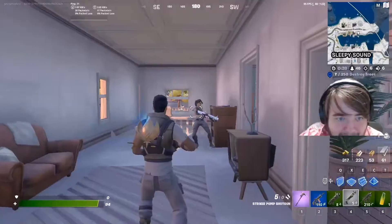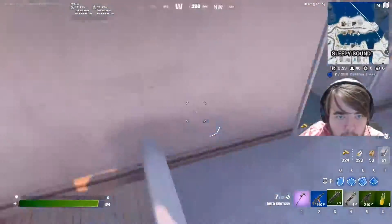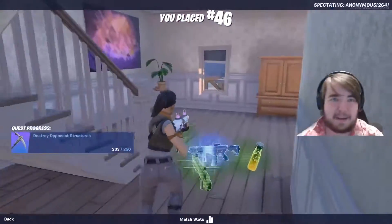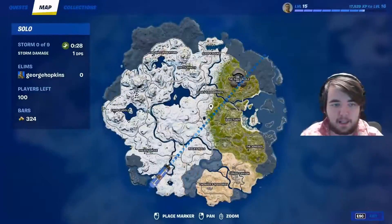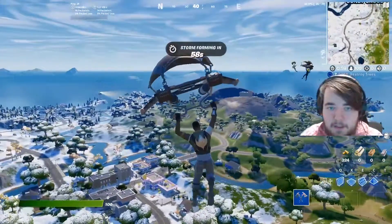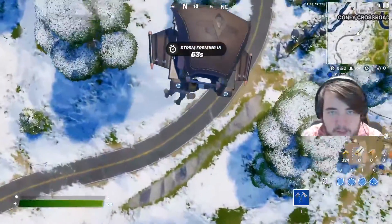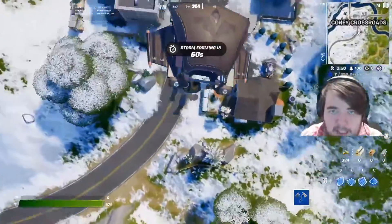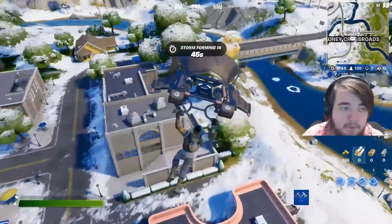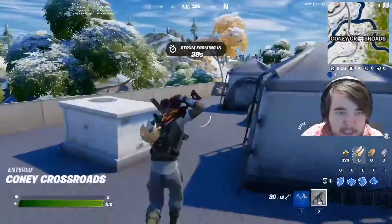We might have an opportunity to show the shotgun chaining off — but that was a bad example. And we're dropping in again. So when you're dropping in, recognize which locations are actually more populated than others. It looks like a lot of people are coming down to Coney Crossroads. You definitely want to beat people to it. It's a game of high risk, high reward — higher drop locations have a lot of risk, but you can capitalize on kills and get through early parts of the game really quickly.